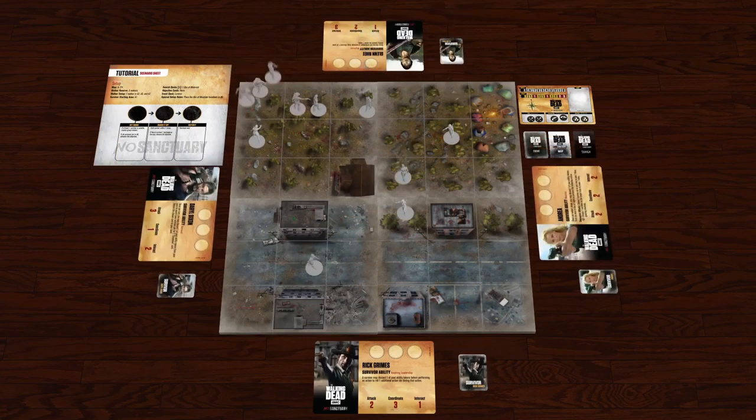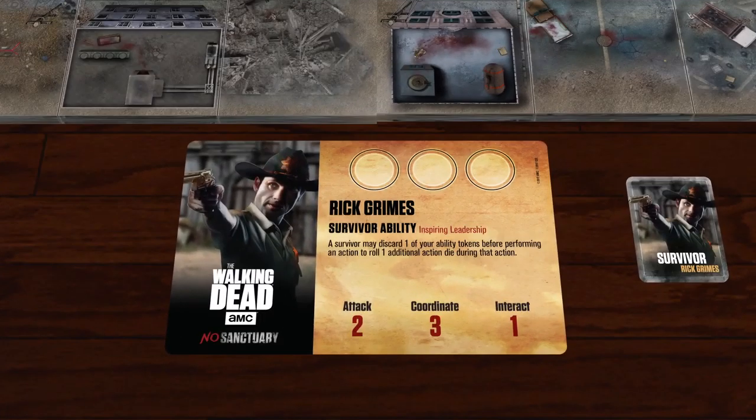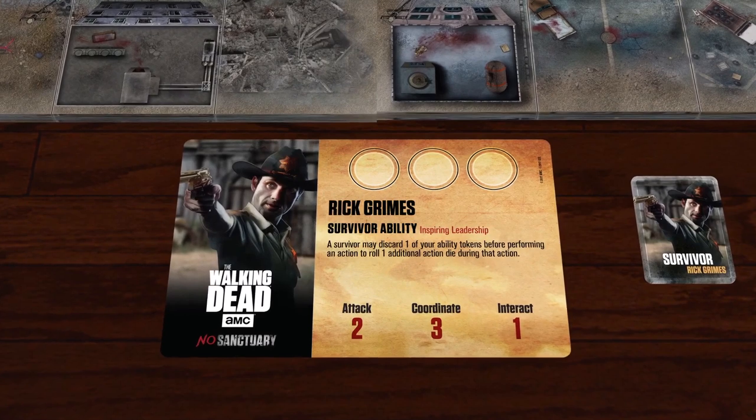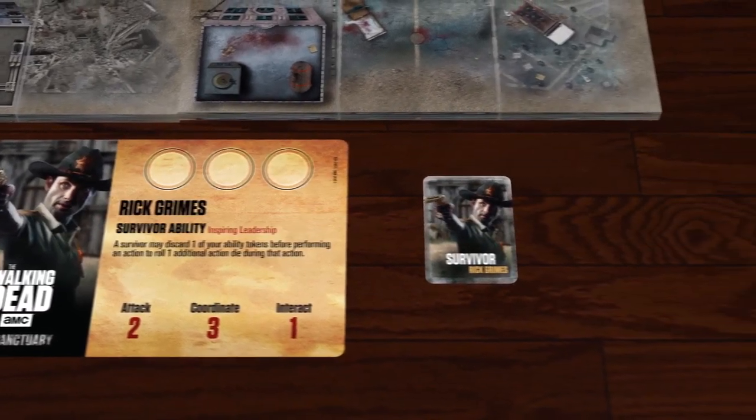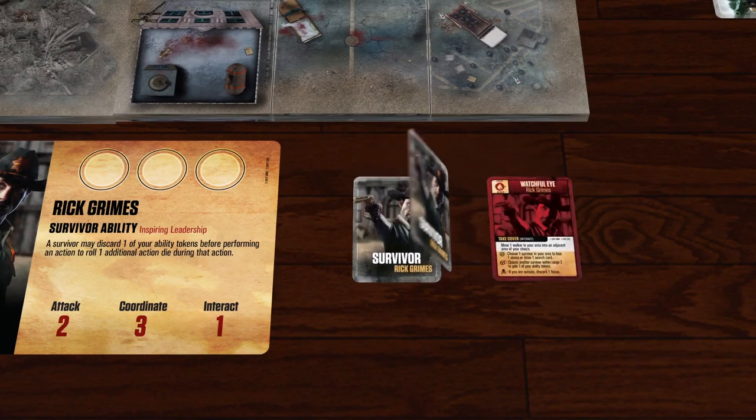After some consideration, we choose to play as Rick Grimes. Naturally, we will start as the group's leader, so we'll take the leader marker and place it next to our survivor sheet. We will shuffle our survivor deck and draw our starting hand of three cards.